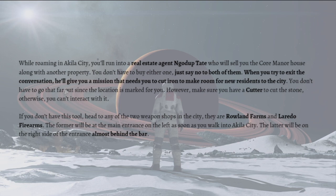If you don't have this tool, head to any of the two weapon shops in the city. They are Rowland Arms and Laredo Firearms. The former will be at the main entrance on the left as soon as you walk into Aquila City, and the latter will be on the right side of the entrance, almost behind the bar.